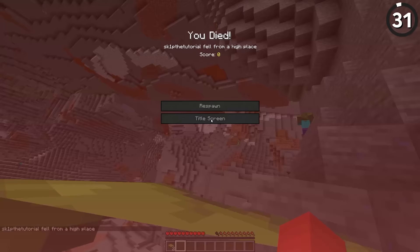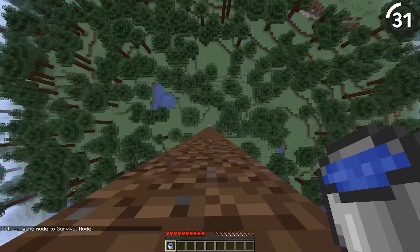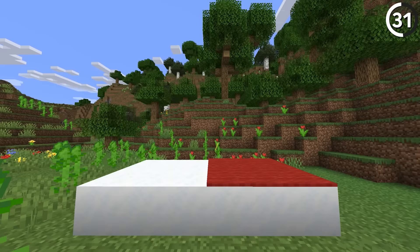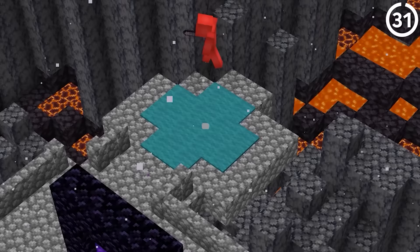Fall damage is one of the most common ways to die in Minecraft, so we're always looking for ways to avoid it. While that's usually done through water buckets, powdered snow might be the best option. There's a glitch where you can land on a carpet on top of powdered snow blocks and not take any fall damage — letting you create virtually invisible landing paths that even work in the Nether.